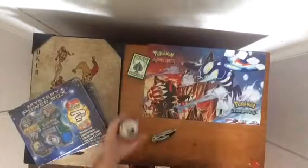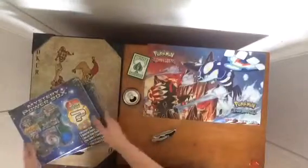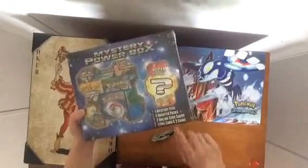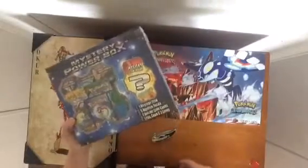So today I went shopping after work and I found these Mystery Power Boxes. What they are is it comes with a Mystery Item, 5 Booster Packs, 2 Online Codes, a Foil Card, and 2 Coins. Now the Mystery Item can be a Card, a Pack, and maybe even a Coin — I'm not really for sure.